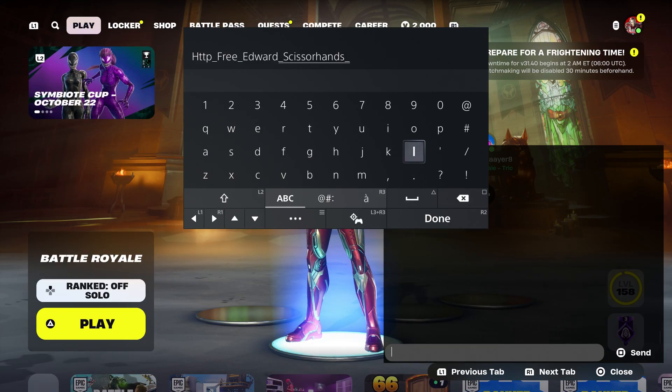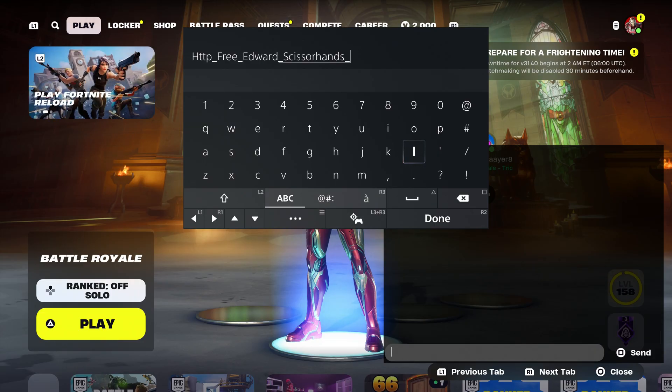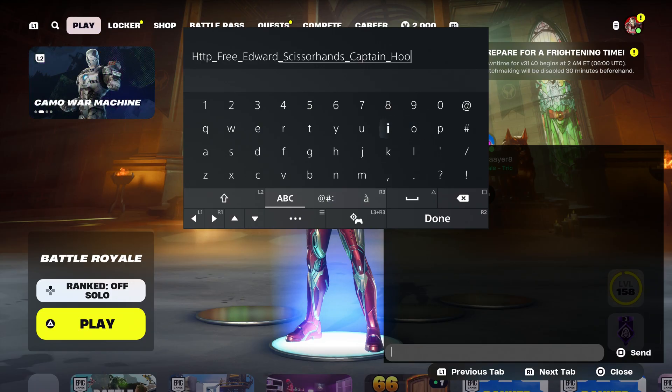Make sure you put an S at the end, then put underscore. And another skin that you guys are going to have to put is the other Disney character, which is Captain Hook. So I'm going to type that in — Captain underscore Hook. That's another one.